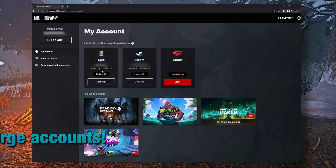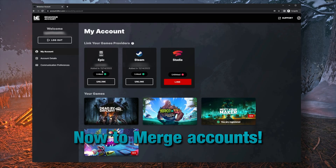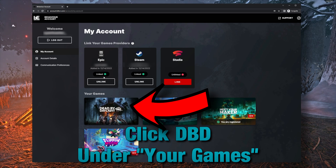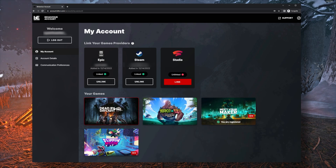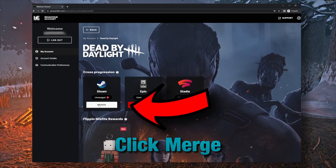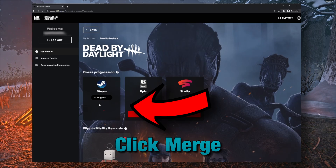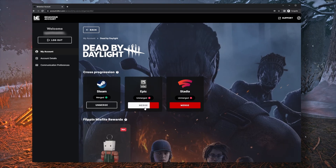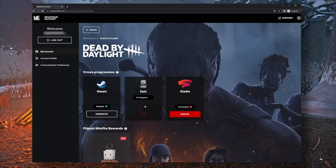Success. Now we're not merged yet. If you tried to play and noticed your accounts aren't merged, here's why. You actually have to click on Dead by Daylight underneath the Your Games category to go to the next page. Once on the next page, you will see all the buttons to merge your accounts. This will only work for accounts that you have linked, so underneath the accounts that you linked, click on the Merge button on one of them. It'll show in progress — wait just a little bit until it shows Merge. Once that is merged, you can go to the next platform, click on Merge. It'll show in progress, and then it'll show Merge. Now you're done.